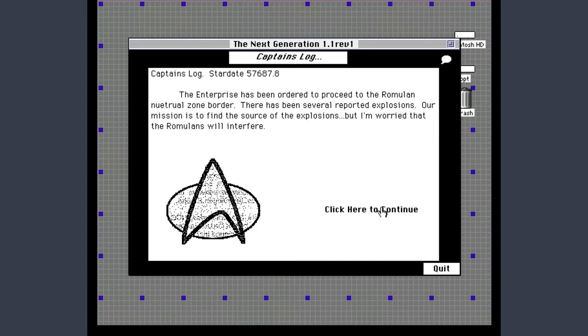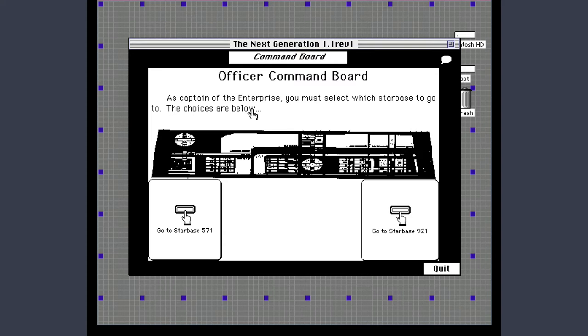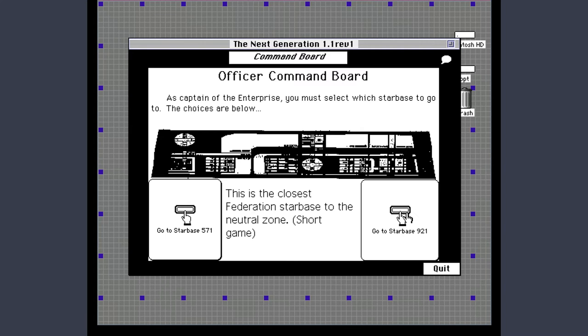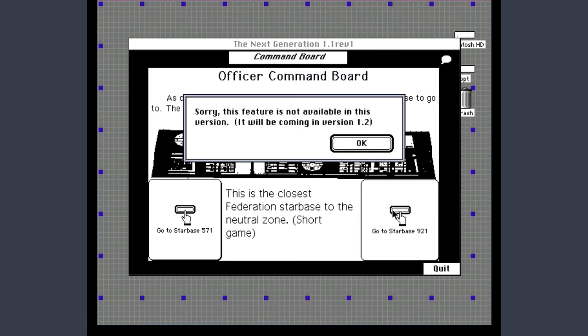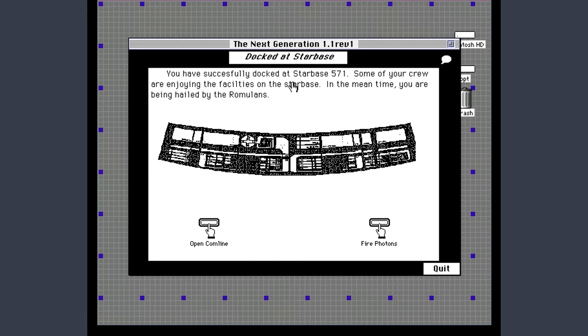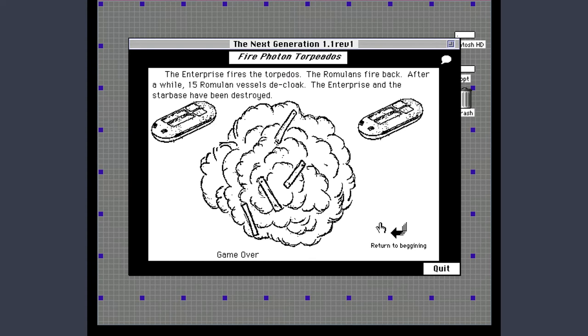We have a little animated comm badge, a captain's log, and another scanned graphic from the Technical Manual. I must select which starbase to go to. The choices are: Starbase 571, which has the most sophisticated sensor and computer systems and excellent — spelled incorrectly — tactical capabilities; or Starbase 921, which is apparently the short game, but that feature will only be in version 1.2. So we'll go to Starbase 571. We're being hailed by the Romulans — do we want to open the comm line or fire photon torpedoes?